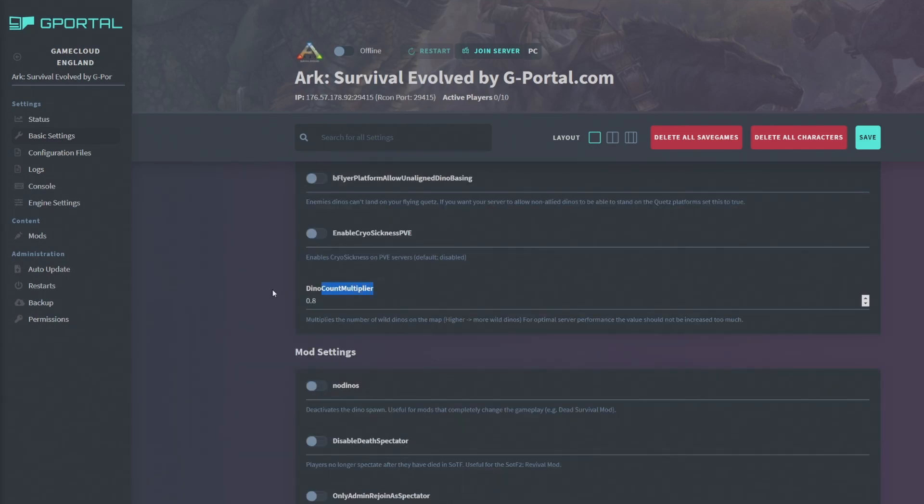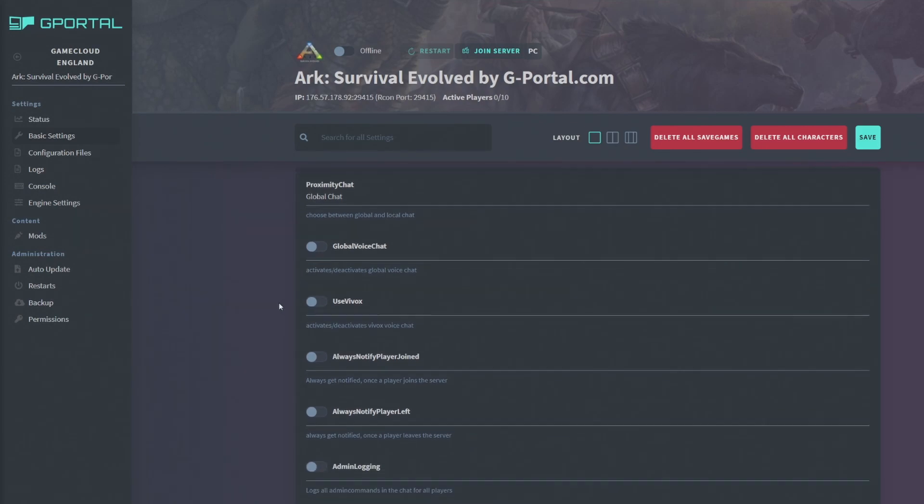The dino count multiplier trips a lot of people. I recommend setting it to 1. It defaults to 0.8 to save server resources, but we've had creatures not spawn on specific maps because of this — no alphas on Island, no rexes on Scorched, and I think no reapers on Aberration. Setting it to 1 ensures all creatures spawn correctly.